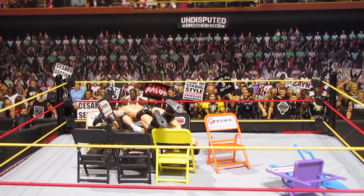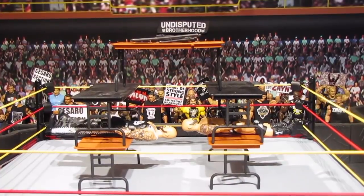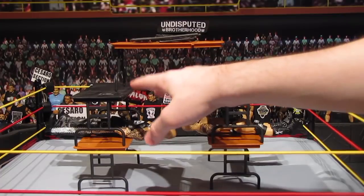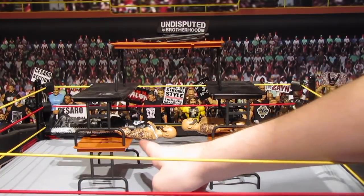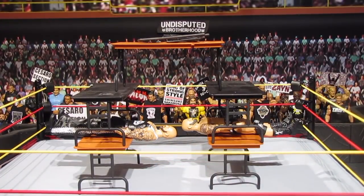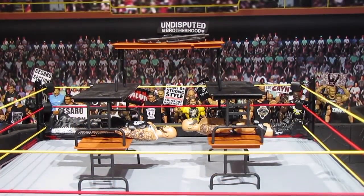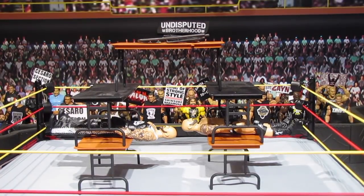Up next we have this big tower of tables. There's two wood-colored tables, followed by the Dudley Boys' black tables, another wood table, and on top we have a steel chair — but Luke Gallows and Karl Anderson are also laying underneath there. So I grabbed the Samoan brothers Jimmy and Jey Uso and I'll kind of send them through. I kind of want all this to break since the last two have been disappointing, so hopefully this goes according to plan.